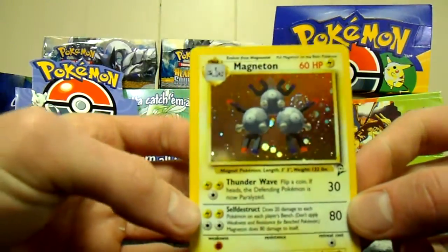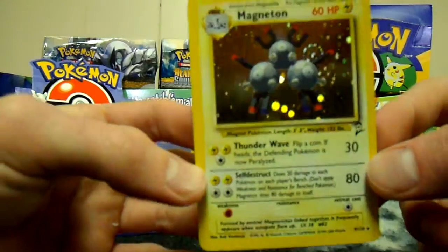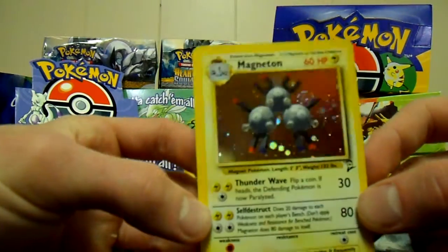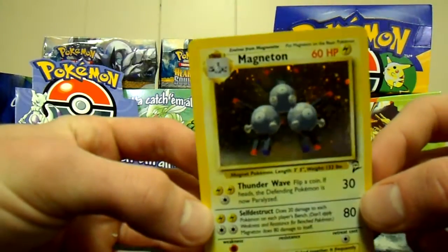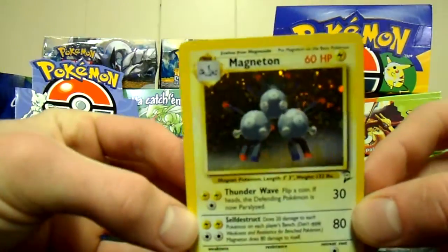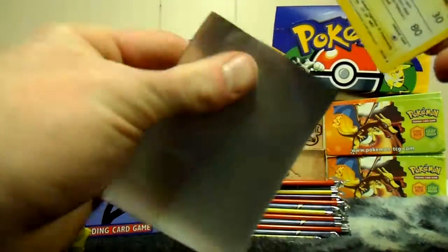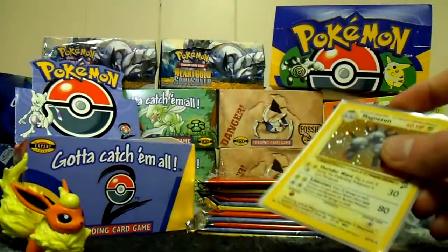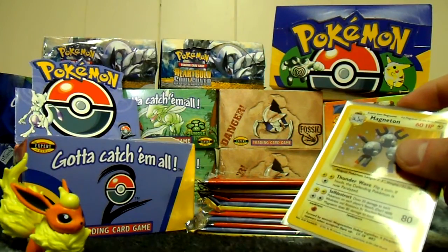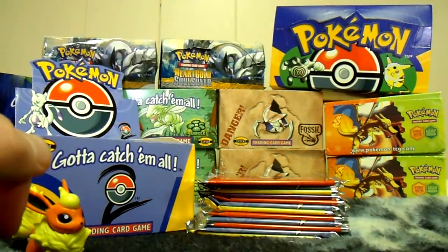Magneton! My cat's kind of whining in the background — I don't know what she wants. That's awesome — hugely shiny and sparkling. It's really cool. I don't know, have we pulled any Jungle holos yet? These might all be Base Set so far. Yep, these are all Base Set. No Jungle holos yet — let's see if we can break that trend.